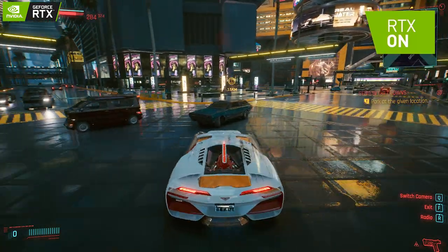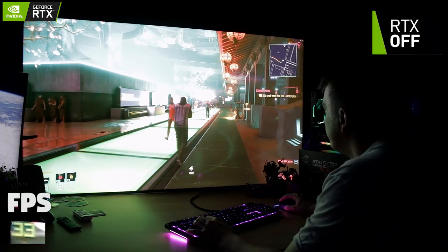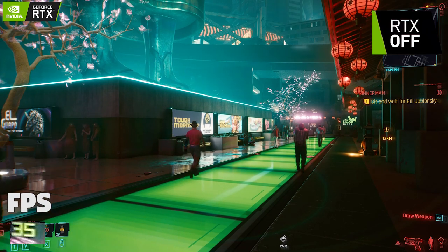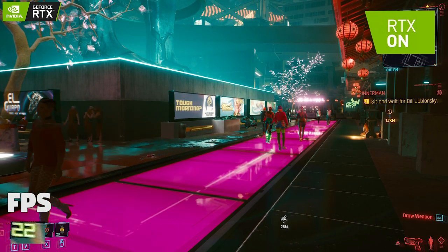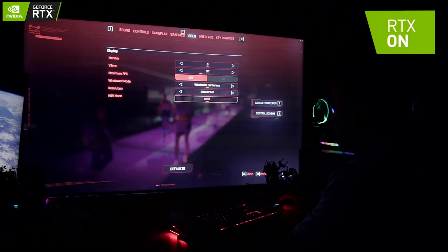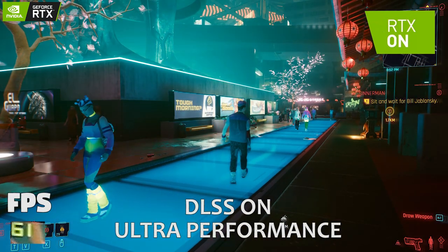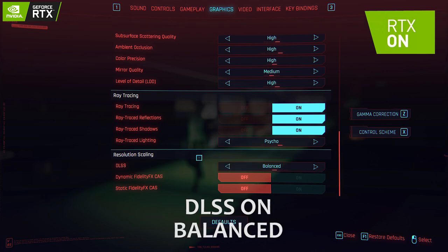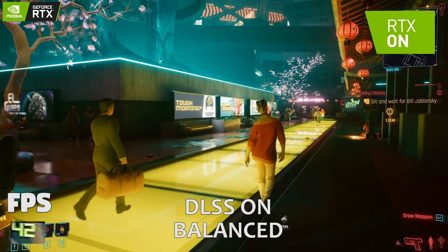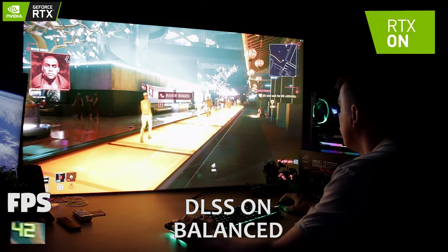The downside is that ray tracing still drains almost half your frame rate, and Cyberpunk 2077 is already such a power-hungry game. I wasn't really expecting to be playing at 18 frames per second on average on a 3090 paired with a brand new Rocket Lake 11000 series CPU. But wait — Nvidia also brings us DLSS with any RTX card, and with the 3000 series it's been further improved. In short, it uses AI to automatically scale the resolution down from 4K to as low as 720p.